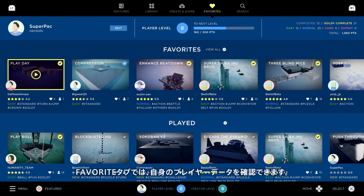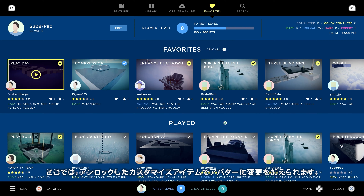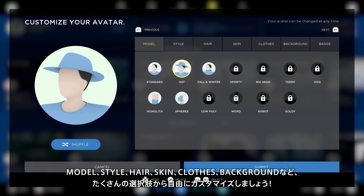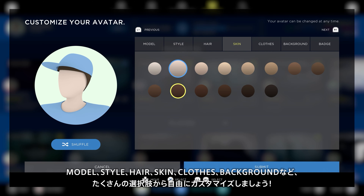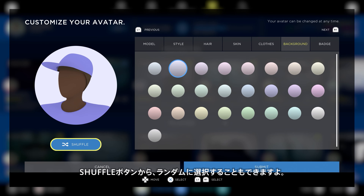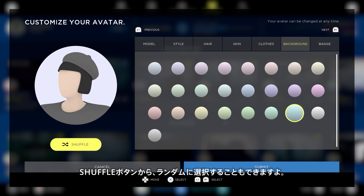In the favorites tab, you'll find your player data. This is where you can personalize your avatar with any customizations you've unlocked. Choose from a number of player models, styles, hair, skin, clothes, background colors, and more. Or hit that shuffle button to roll the dice and let the game choose for you.